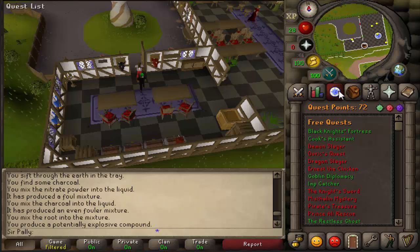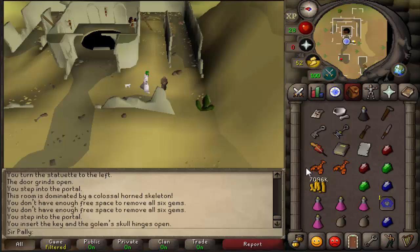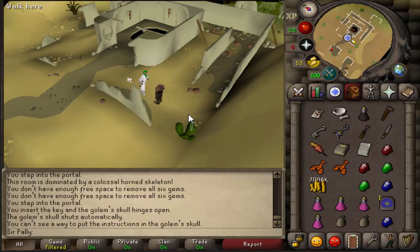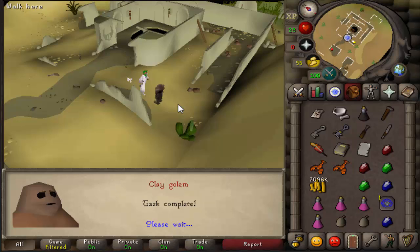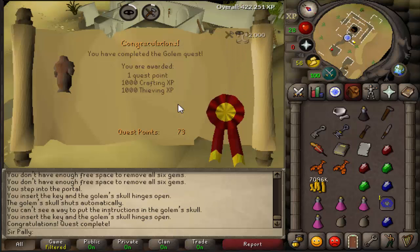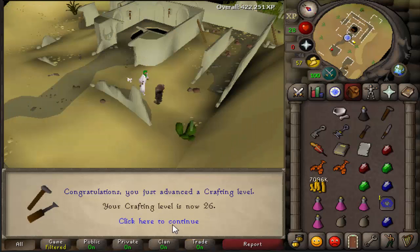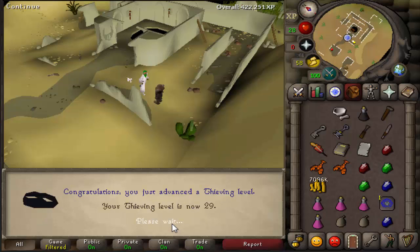Okay, total level on button 512. About to complete the Golem quest. Use this on the golem, then use that on there. Yep, that's it — for 1k crafting XP and 1k thieving XP and 1 quest point. The Golem is complete. Levels: 26 crafting and 29 thieving.